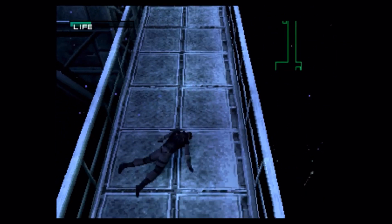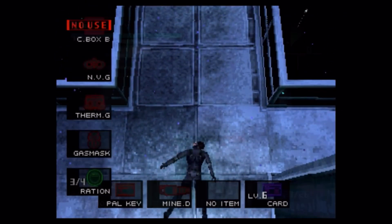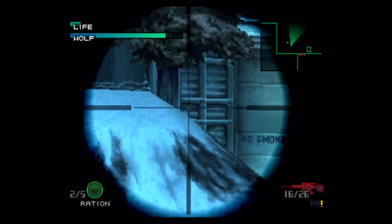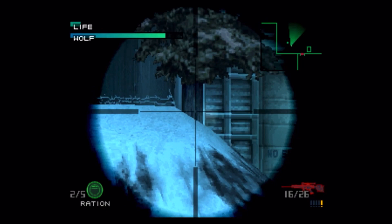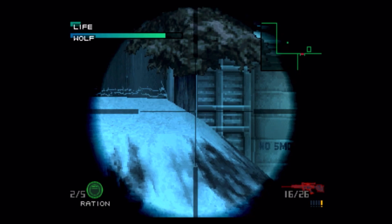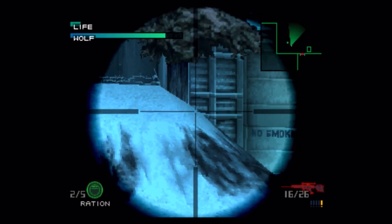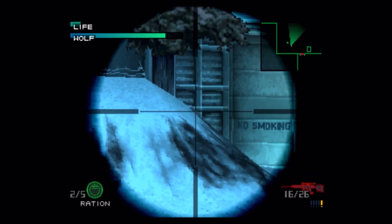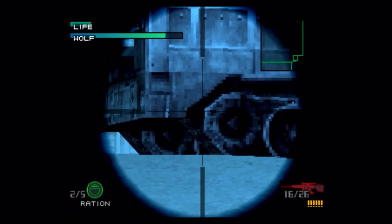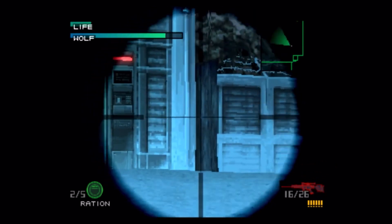This gun controls terribly. First off, you're using a PS1 D-pad to control it. Second, it's very unresponsive and Snake acts like he has Parkinson's when trying to aim. Thirdly, you only get 5 rounds, so while you can kind of take advantage of the semi-automatic nature of this gun, you'll dump a mag before you can blink. But the thing that makes this sniper rifle really terrible is that once you're forced down that scope, if you get hit, you get spun all the way around, and then you need to take all this time to reorientate yourself and get your sight back on the target, only to get shot again and have it move back.